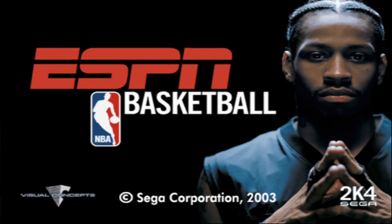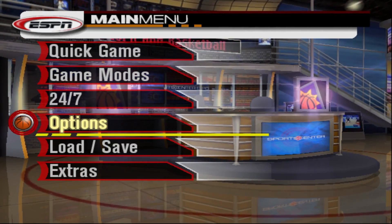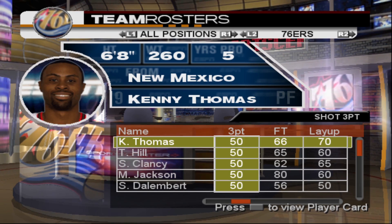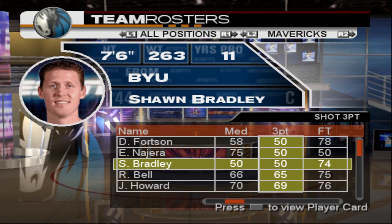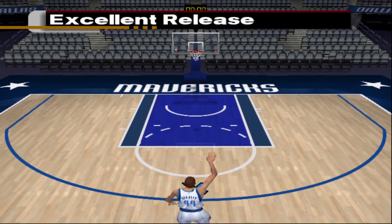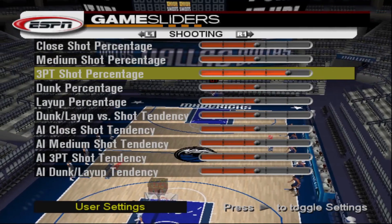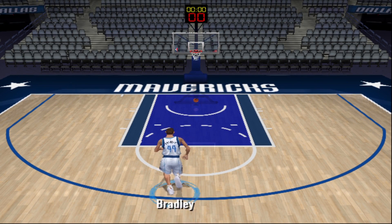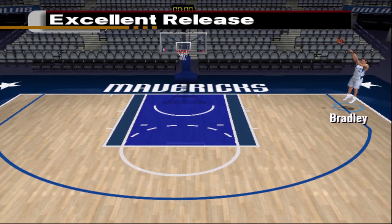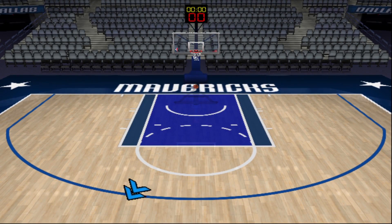Moving on to ESPN Basketball, aka NBA 2K4. The lowest three-point rating in this game is a 50, with hundreds of players at that mark. I'm going with Sean Bradley since he's 7'6" — going straight into practice mode. They introduced game sliders this year, so I bumped up the three-point slider a little. We hit it almost immediately — Sean Bradley. That took way less time than the last game.